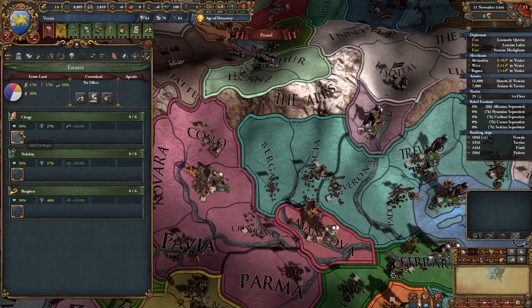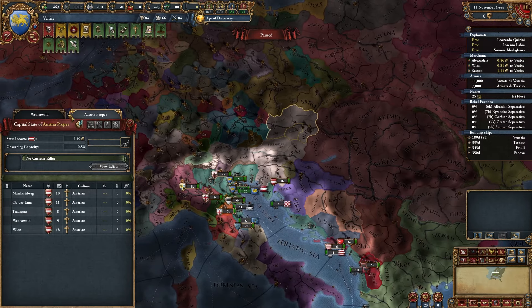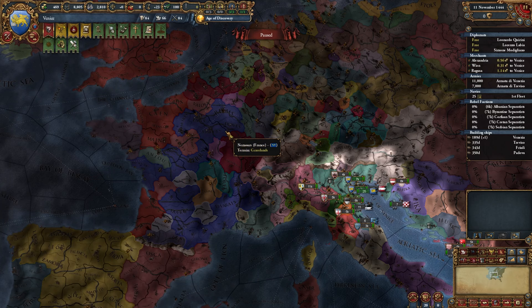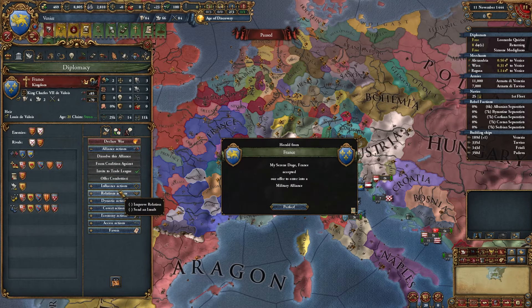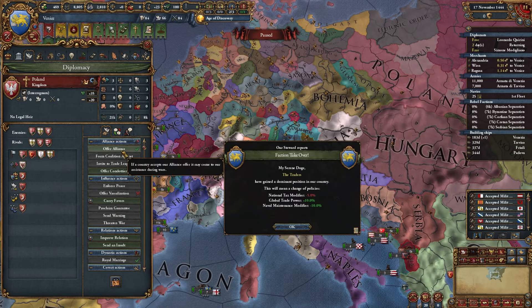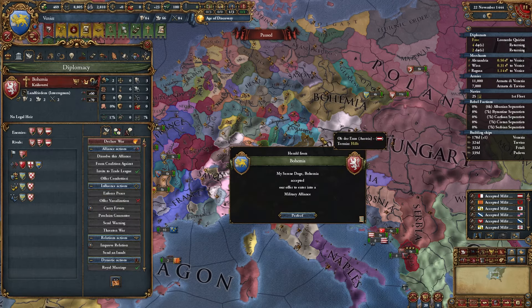Let's do our states - very standard. We're going to go for the Burghers. Looking at alliances, we could ally Austria but I'm not sure. Everyone seems friendly. It seems reasonable to be friends with France, and Poland seems like another possible good alliance. It's interesting that Venice can just have so many friends. So we're allying Bohemia, Poland, and France for now.